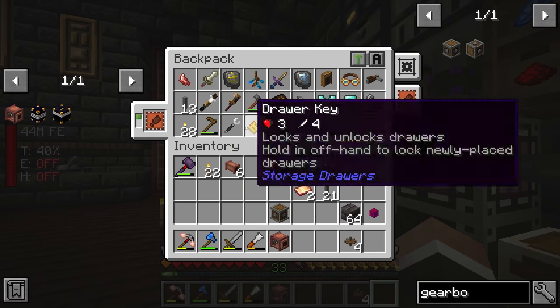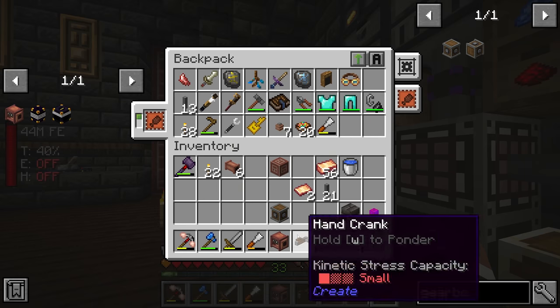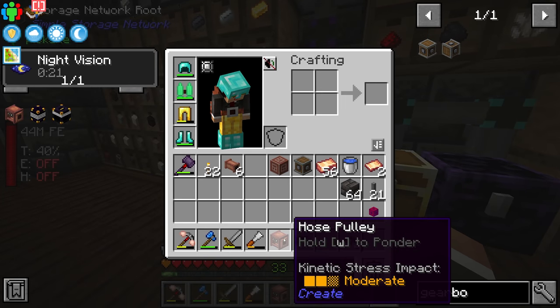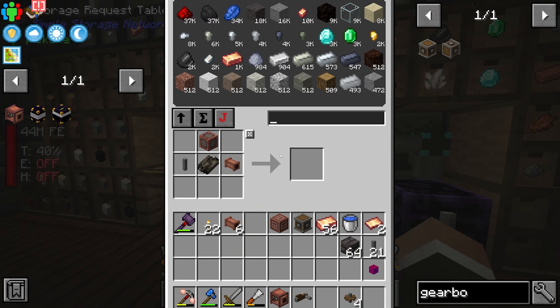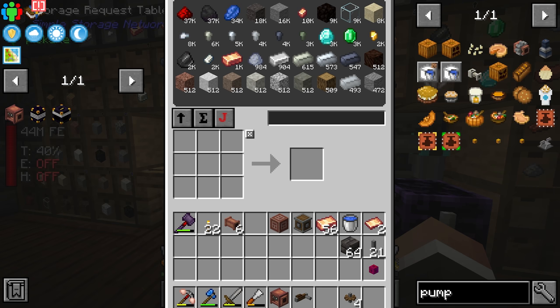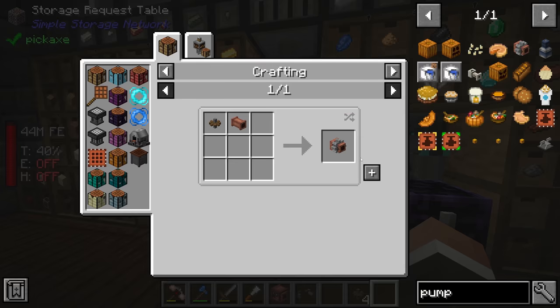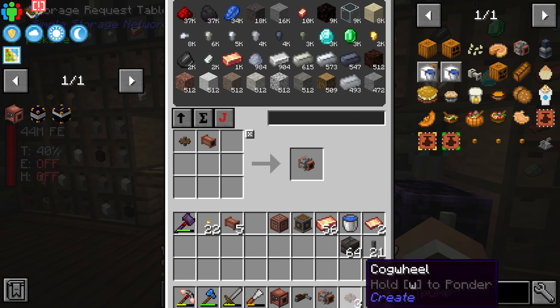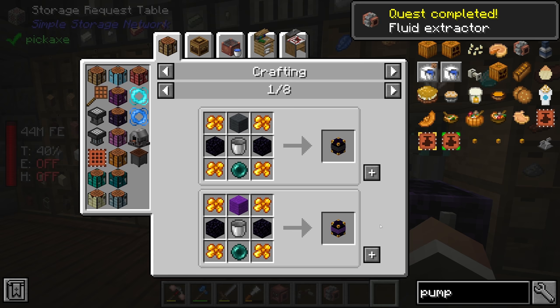We'll take the hose pulley through to the Nether. For now we might just take the hand crank to show how it works, although I do have plans for a better power source to power the hose pulley in today's stream. We'll also need an actual mechanical pump — the hose pulley doesn't do anything on its own without one.